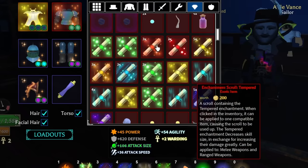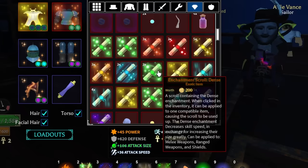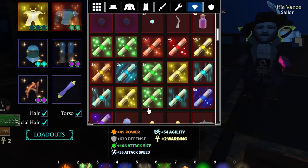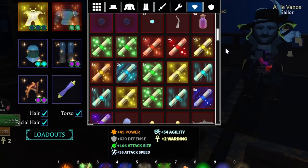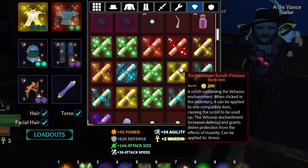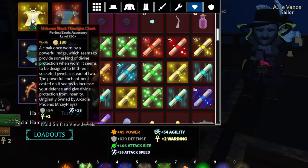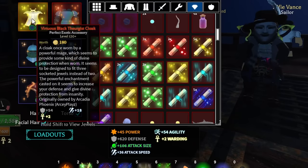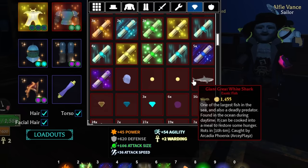Tier 3 scrolls can only be used on weapons, so they actually have less value than tier 2 even though they're rarer, since they're less usable. It's the tier 2 scrolls you want to put on all your armor sets. There's also virtuous, a tier 2 scroll — it gives 1 warding and 54 defense. The other enchant on the cloak gives 1 warding and 18 attack speed.